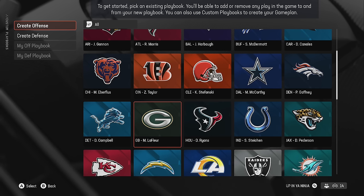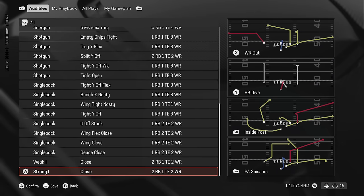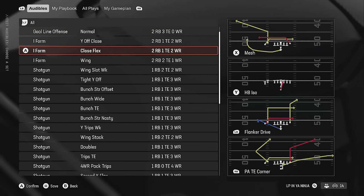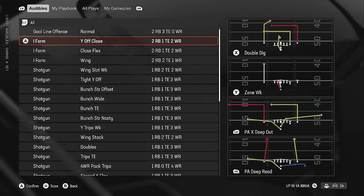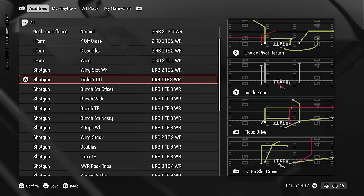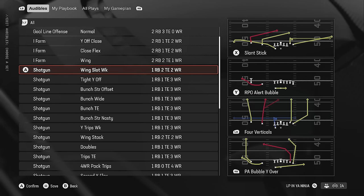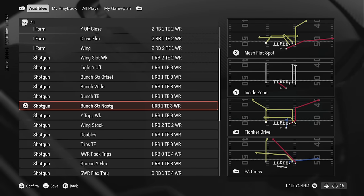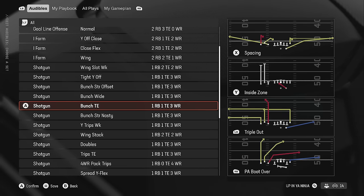Next is the Green Bay Packers, which have been semi-meta going back about six years. They have a lot of classic formations — the Strong Close is one of the best versions in the game. They don't have the I-Form Close, which is unfortunate, but they have good replacements in the Close Flex and Wild Close, very similar in what they can do except for the PA Titan Leak. The shotgun bunch formations are probably why it's so high on the list — Bunch Strong Offset, Bunch Wide, Bunch TE, Bunch Strong Nasty — four straight bunch formations.